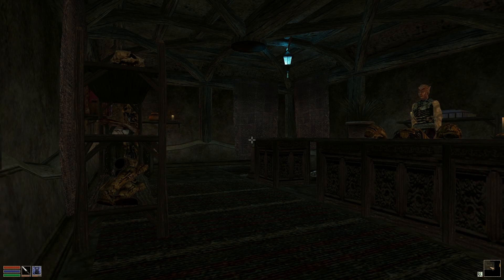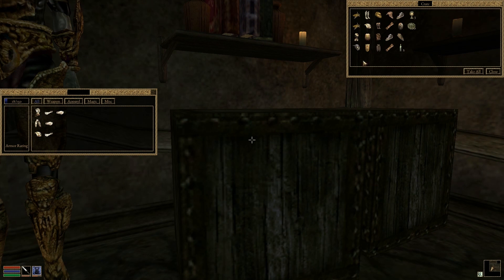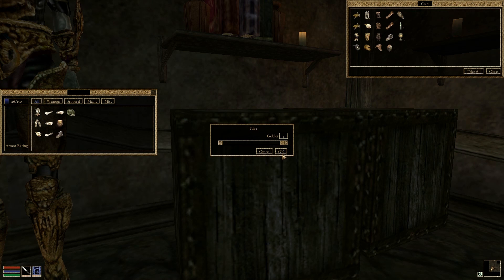We now have the window for accessing containers. Notice that multiple identical items stack as they should, so you don't have the window filled up with 100 individual pieces of gold. Crime and punishment is yet to be implemented, so feel free to steal anything you want — not that you didn't do that to begin with.